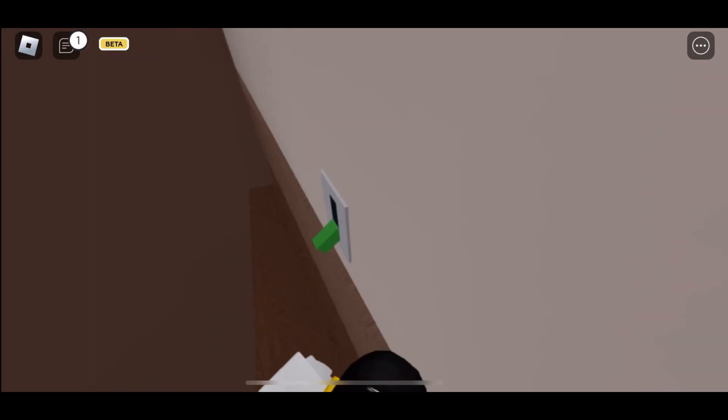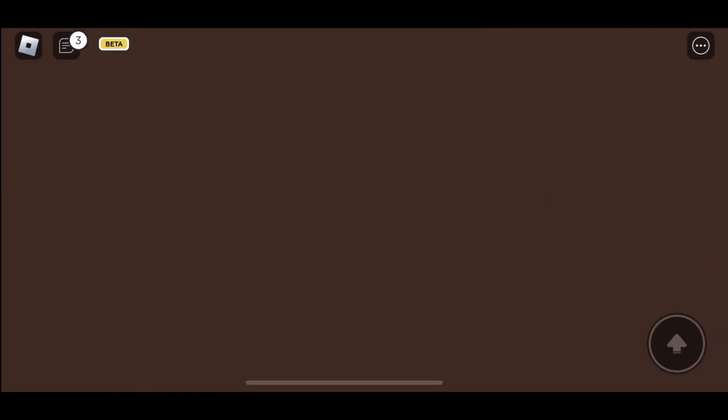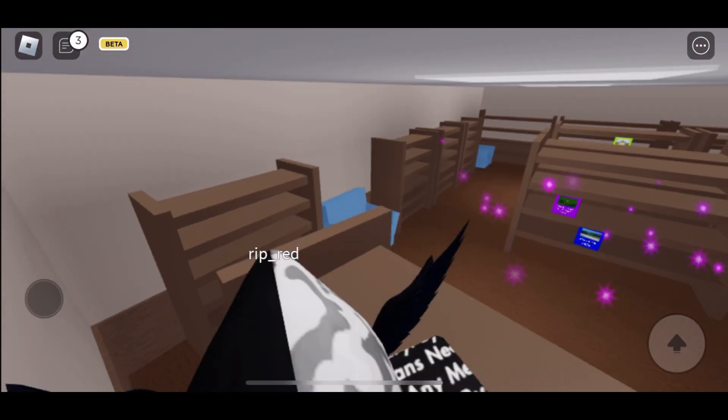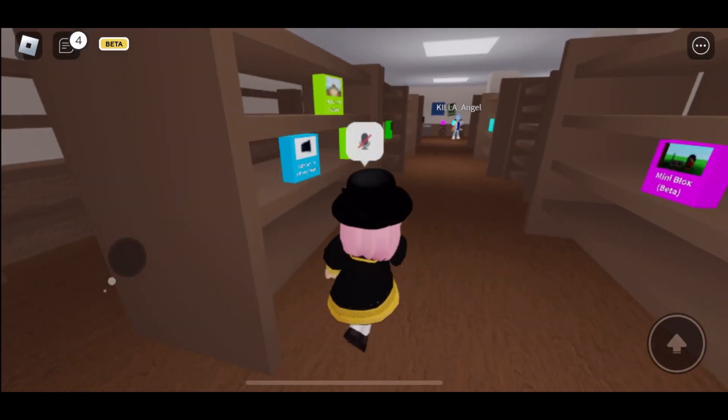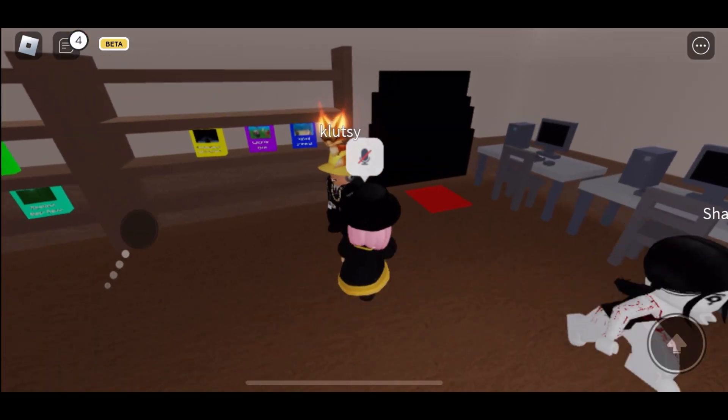Click it, and it should give you a sound effect and open right here. After that, walk to that area — right here — and walk to this spot.